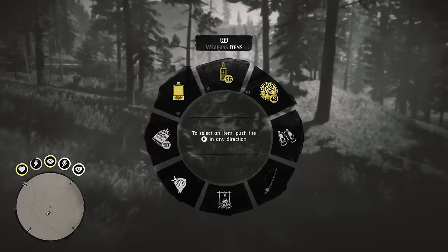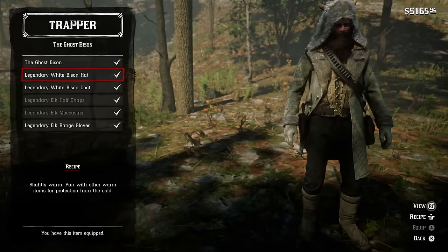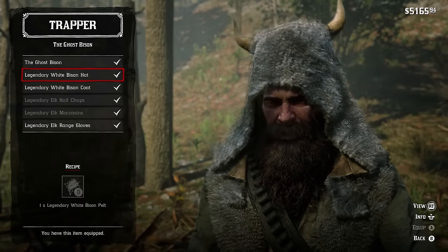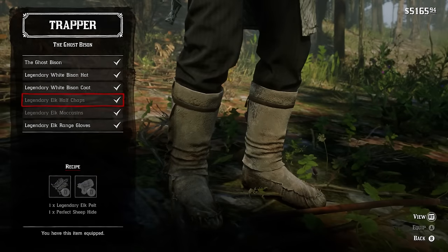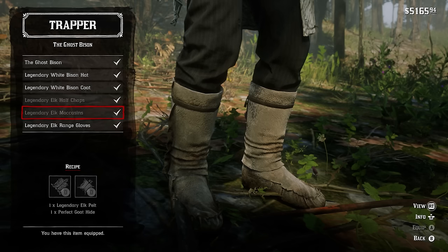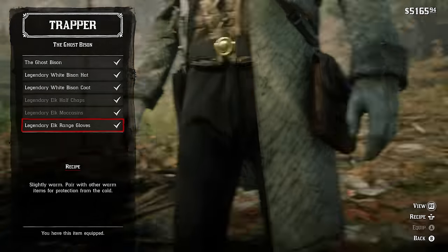So let's get started. For the Ghost Bison set, you're going to need the following ingredients: the Legendary White Bison Pelt, the Legendary Elk Pelt, one Perfect Sheep Hide, and one Perfect Goat Hide. That's four items, which means we have four locations to find and four animals to hunt.